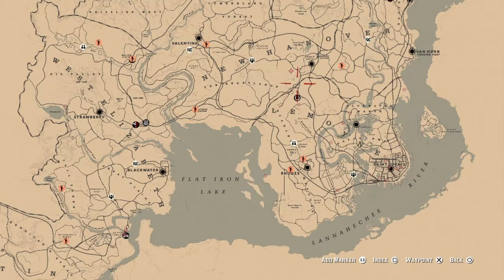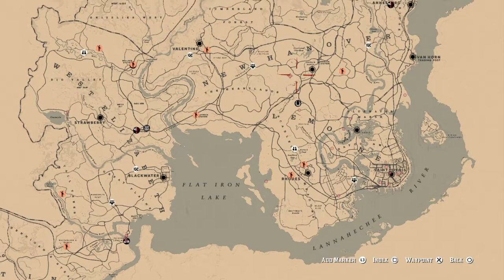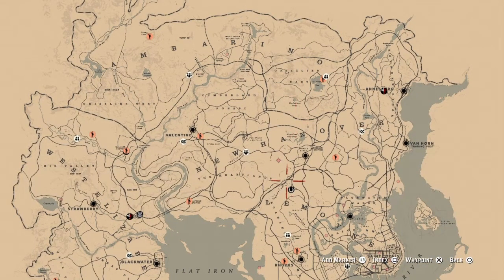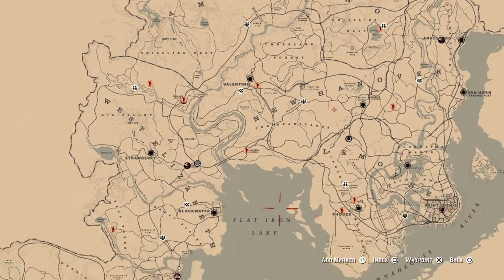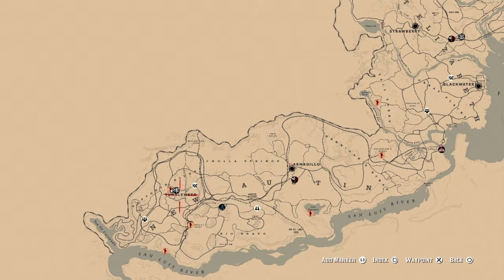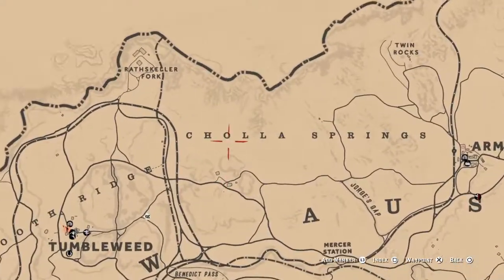Basically the very first thing you want to do when you spawn in is pick an area like New Hanover or Le Moyne — anywhere on the side of the map, Armadillo would work — because you ultimately want to fast travel over to the big ticket which is Tumbleweed. It'll cost you like ten, maybe twelve dollars depending on where you spawn in, but don't worry about that money — you're gonna double it on the very first run.